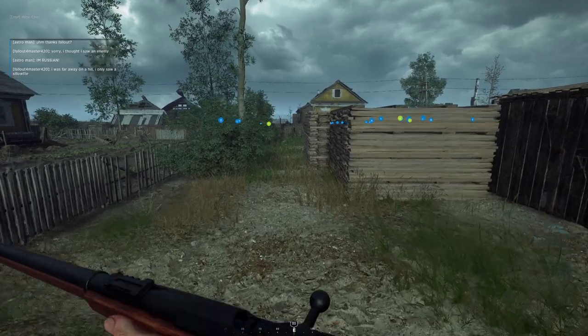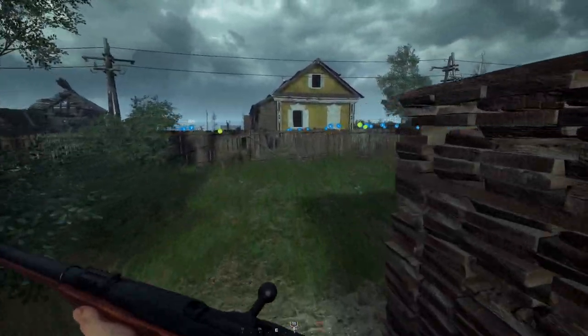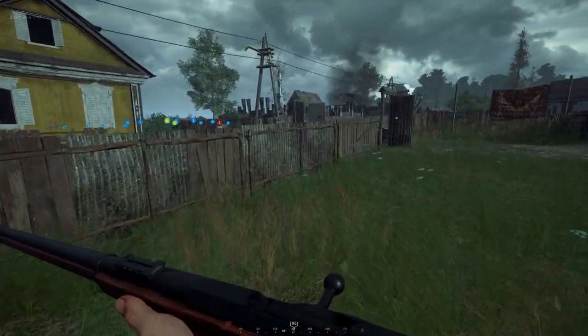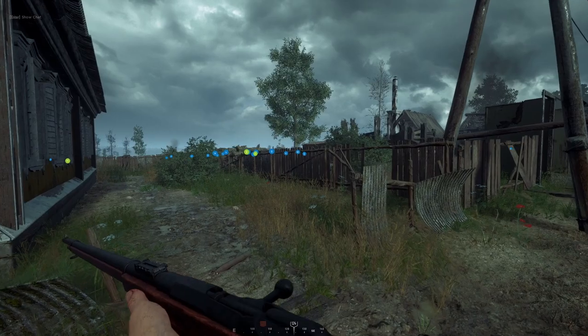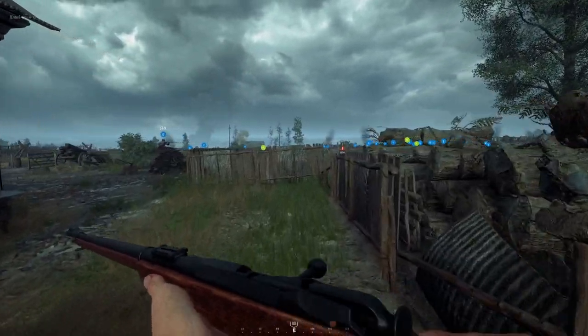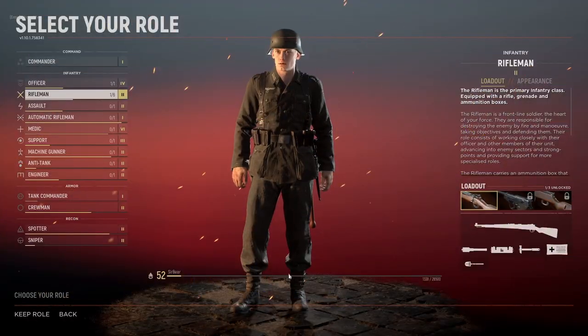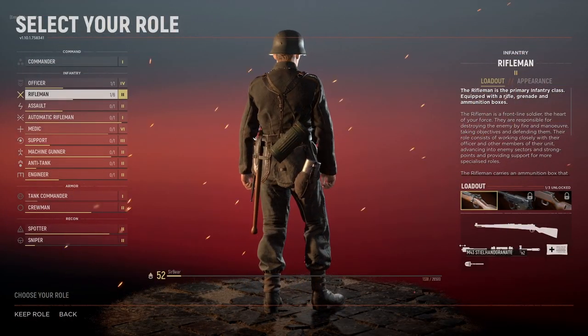The Rifleman class is the army's backbone. Their task will be to work closely with their squad leader, pushing enemy lines further back and providing covering fire for other roles as they clear buildings and trenches, construct fortifications, conduct repairs, or patch up wounded troops. It is one of the 14 playable roles and is probably the first one a new player will ever touch.